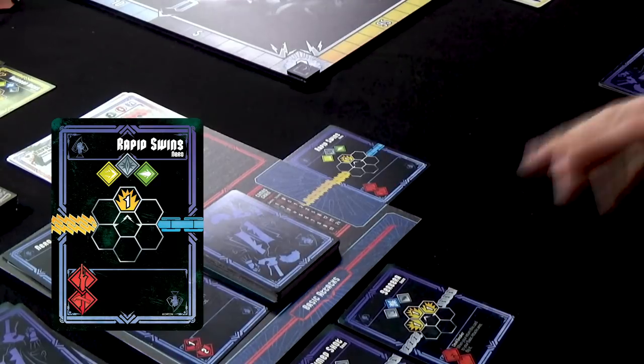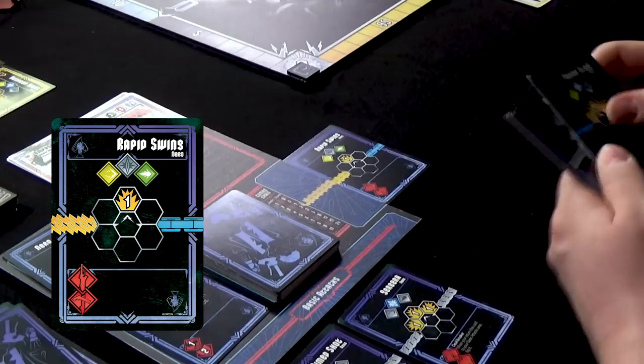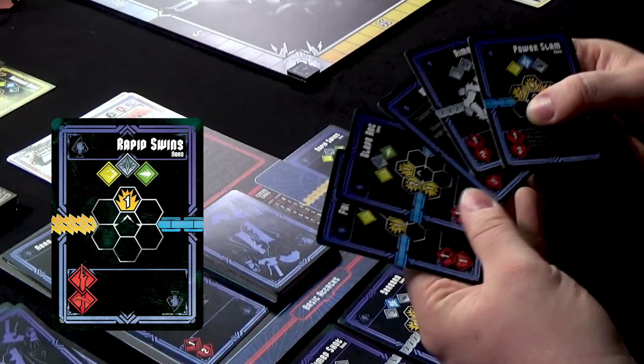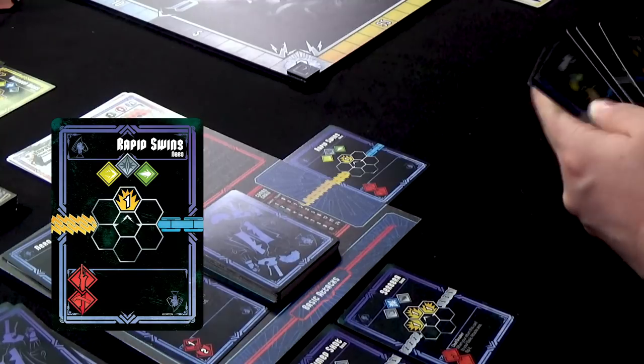I've got a bunch of blue cards in my deck, some in my hand here — lovely blue chains. These will be kept secret from the other players; they don't know what you're going to play. What we'll cover later on in the enemy phase is you also lose some of these cards when you get hit generally. So it's like, do I save the card for the right moment or just use it? But anyway, I'm now going to follow on with another card.